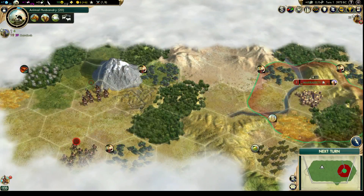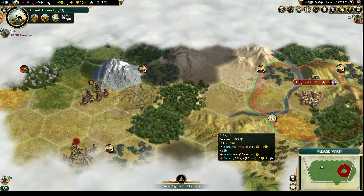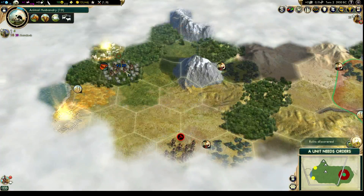Let's keep going. Oh, silk! That's really good. Silk is a really good early game resource because you can use it while it's still covered with forests — still pretty useful. Let's go up here. Oh, we found the coast, and we found two ruins — that's pretty good.